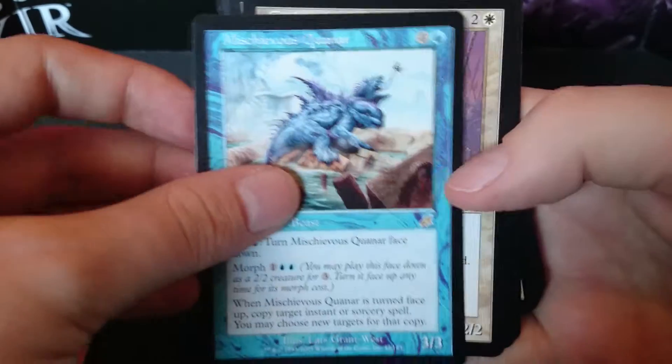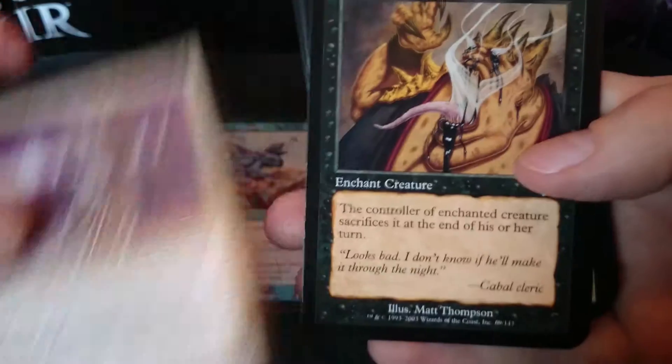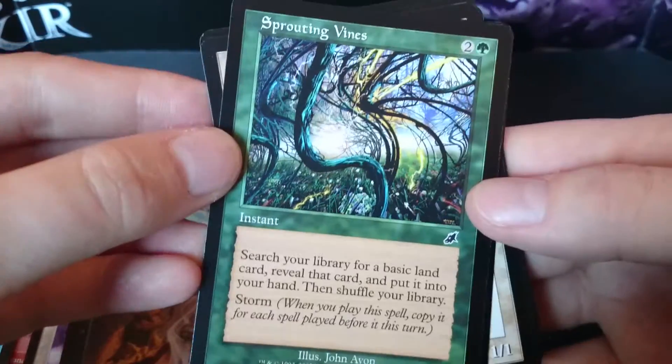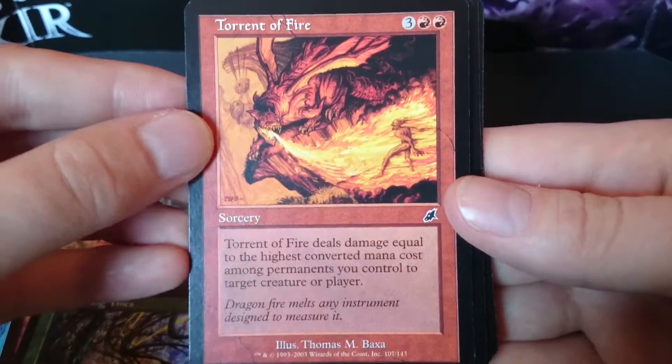Mischievous Quenar — oh, that's the rare, it's weird where it is — Mysterious Quenar, Zealous Inquisitor, Lingering Death, Sprouting Vines,